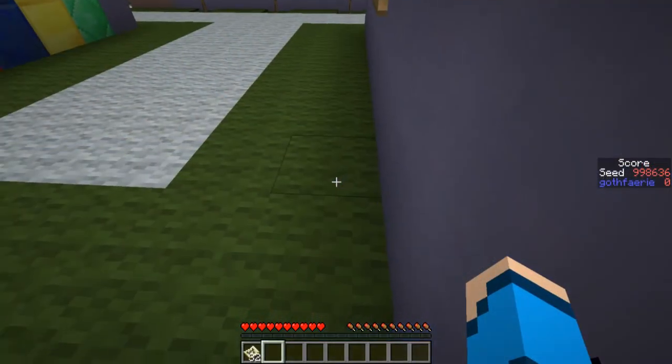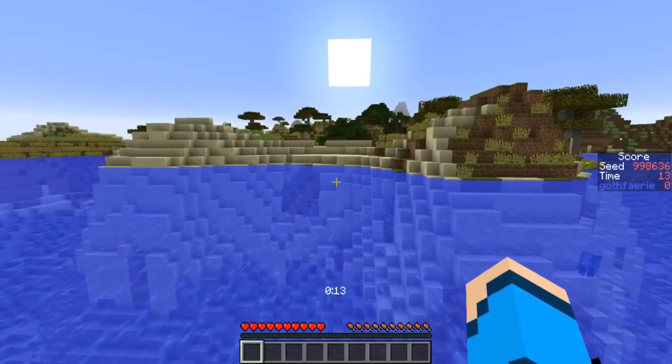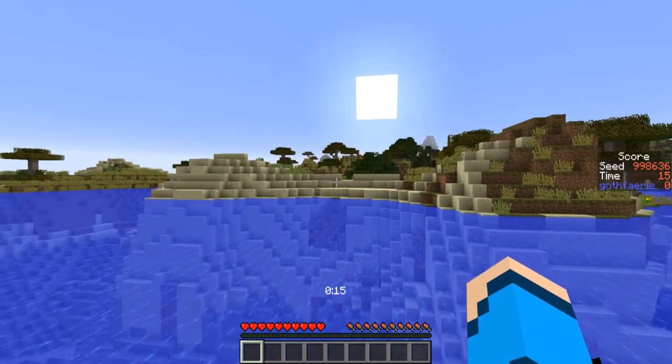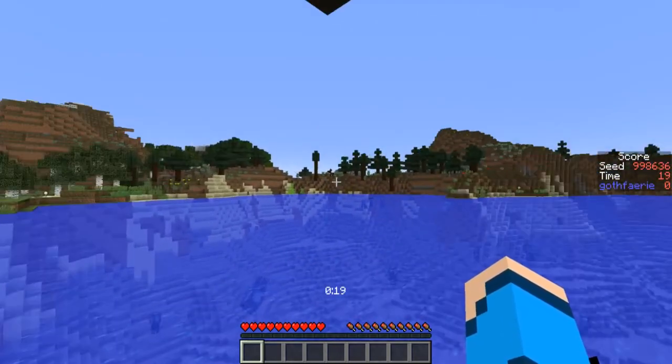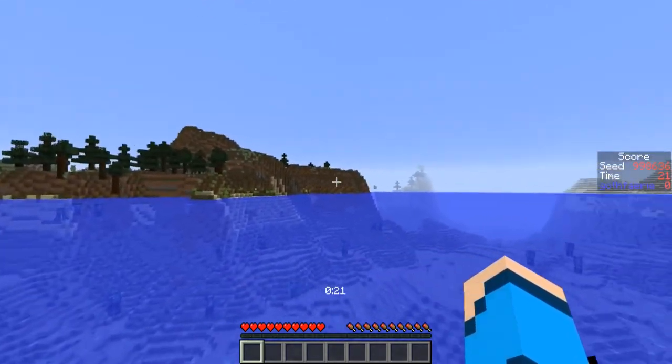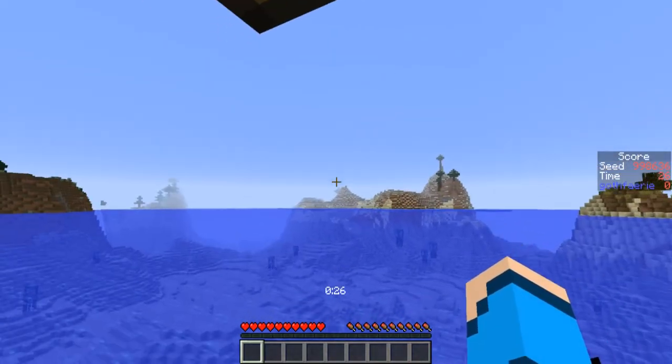For the practice seed this week we have seed 998636, with the card pictured here. The goal is to either go for Bingo or for Blackout — you can play as many times as you like, and you're looking for the fastest time possible. This seed starts us off in the ocean. Over in this direction we have a desert savannah with some oak trees throughout. Behind us we have a birch and spruce tree forest, the spruce trees continue over in this direction, and then across the way we have an icy biome with some spruce trees and some extreme hills.